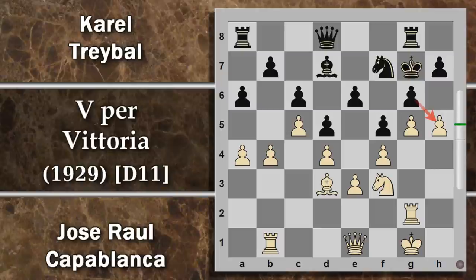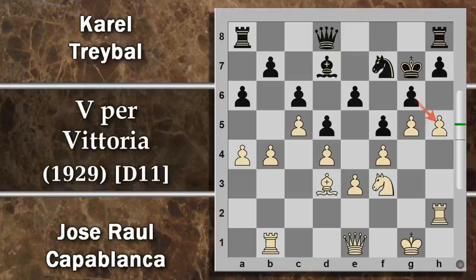Il problema principale del nero è che non può sfruttare tanto l'attacco sul lato di donna: sulla spinta B6 segue Torre H2 ed è molto facile aprirsi la strada per le torri. Alternativamente anche la spinta A5 fa seguire B5, il pedone non si sposta, la torre non è aperta, e in più il bianco potrà chiudersi tutto e buttarsi sul lato di re. Viene giocata Re G7 per portare le torri sulla colonna H, e ora arriva la spinta H5. Non si può prendere il pedone perché si fornisce il boccone ai pezzi del bianco; viene giocata Torre H8 preparandosi alla ritorsione, quindi se il bianco prende il nero riprende con la torre su colonna aperta.